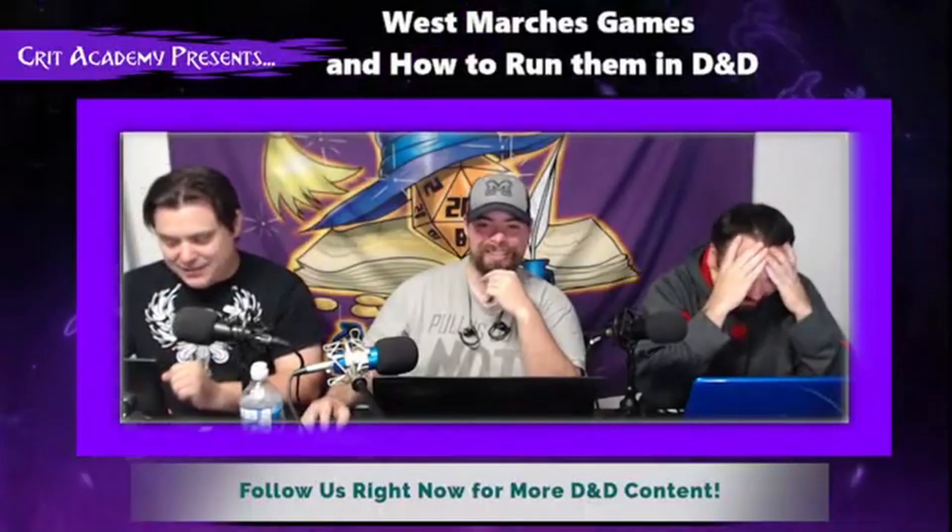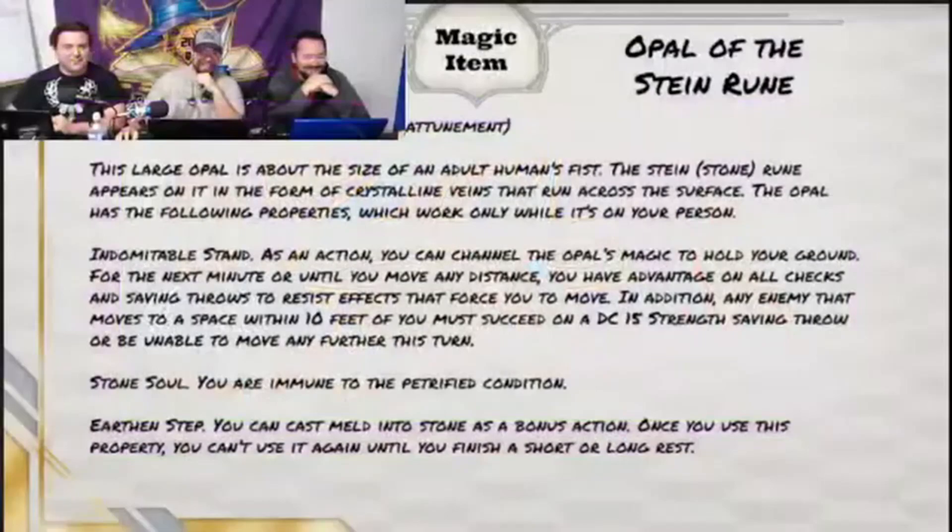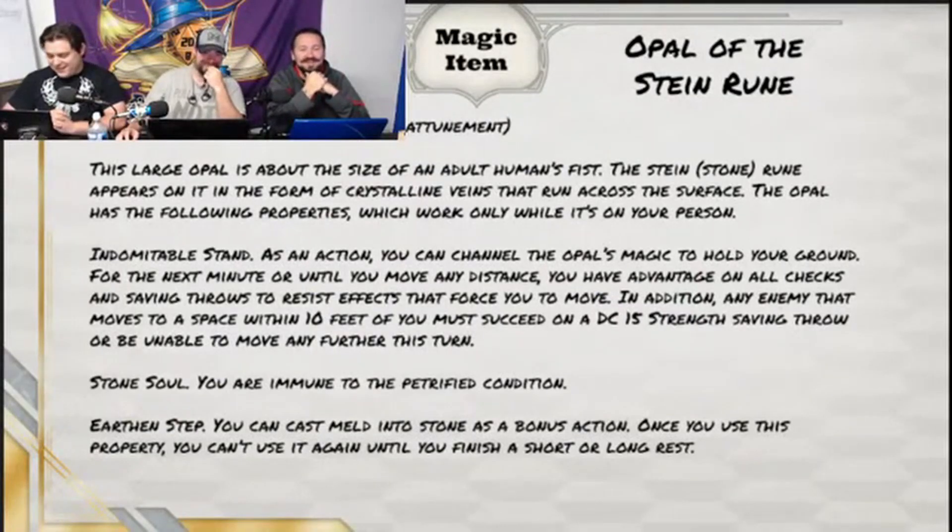Ian, would you like to tell us about our magic item? Our magic item is the Opal of the Stein Rune. That sounds really familiar. Oh man, Justin, did you just tie everything together? You must have ran out of ideas. It sounds like you created an entire adventure just for our other tips and tricks today. Yeah, you're welcome. I don't see you running out of deals.